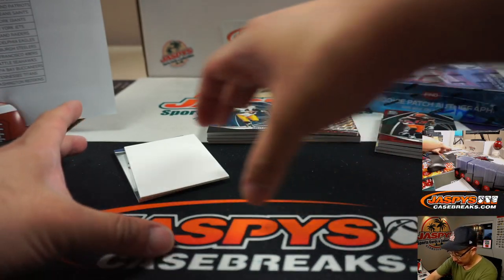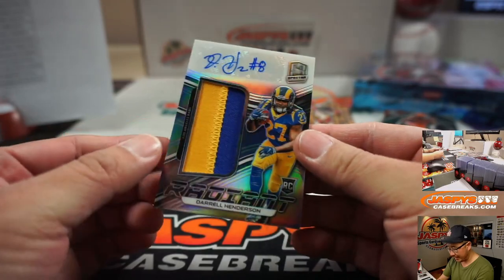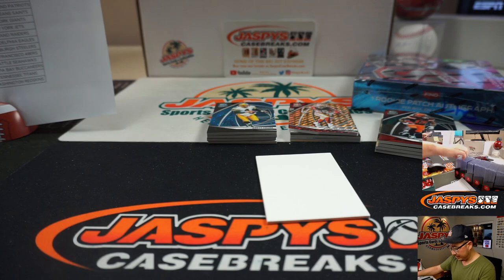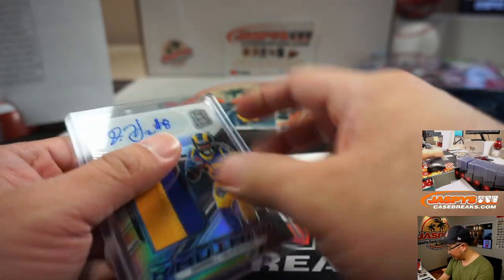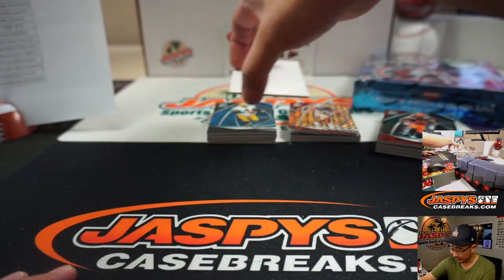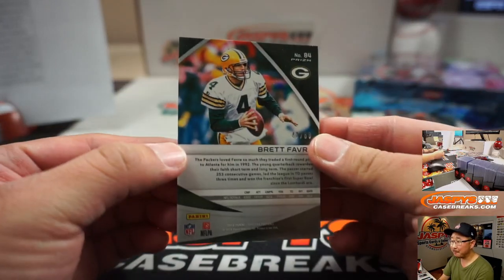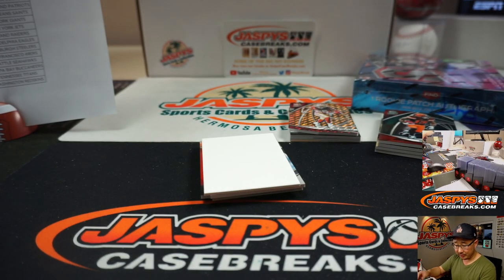Andrew with the number four. Then we've got Daryl Henderson, 43 out of 199, two-color patch and autograph — that will be for Ed and the Rams. Hopefully I opened up these packs energetically enough for you. We've got Brett Favre, 43 out of 60 — that goes to the Packers. Joe Kay with that one.